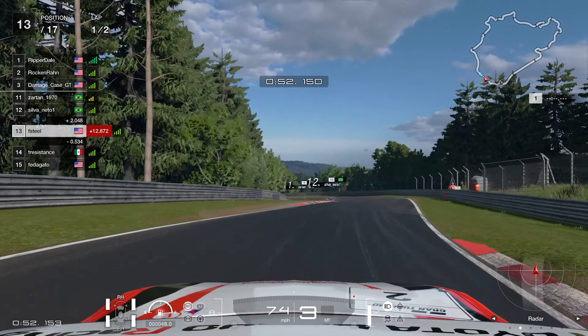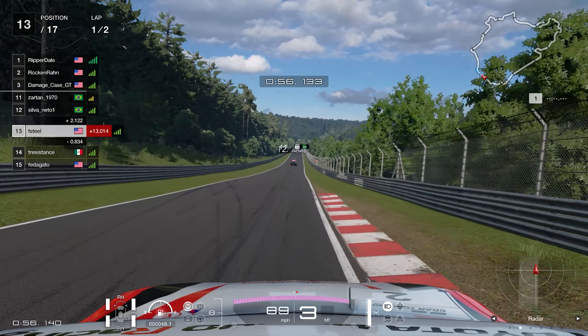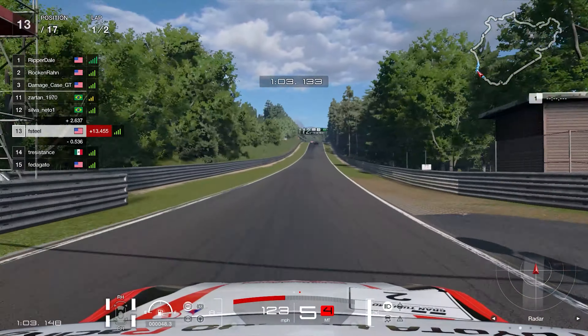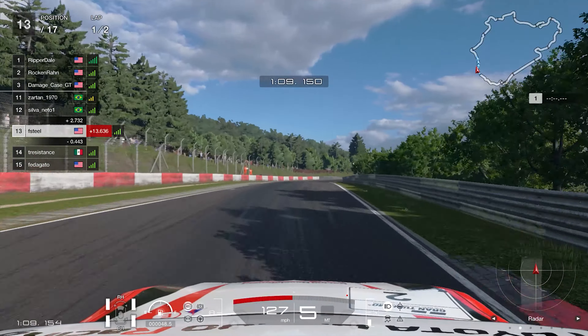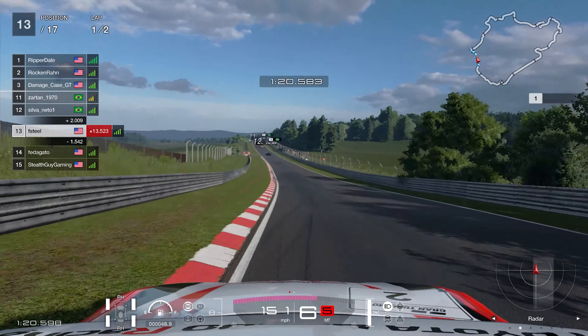Not sure if the Mexican stayed on wets for this race - if he did, maybe he sees rain that I don't. But if he did stay on wets, you can see it right there: he gets a very bad case of understeer off the exit and we sneak it to the inside, getting P13.